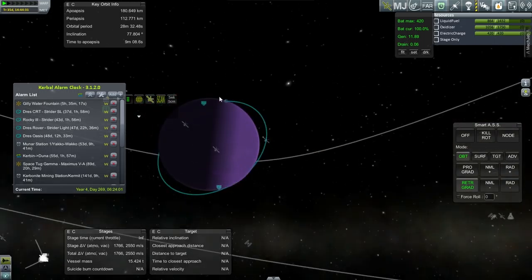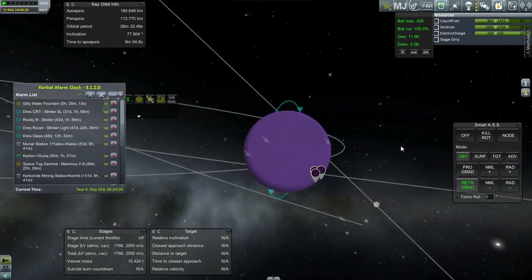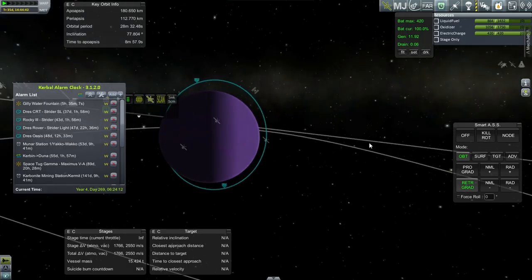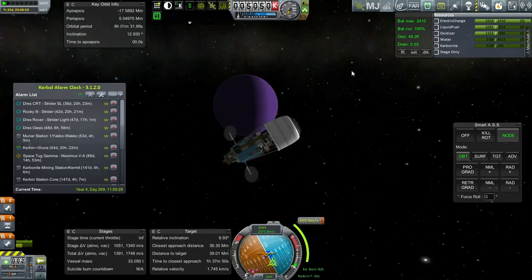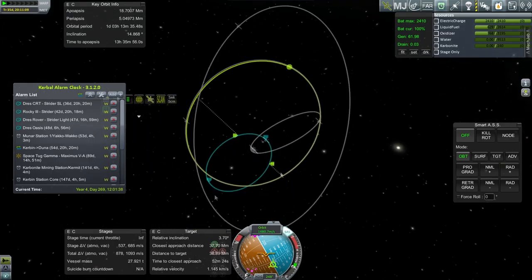I don't have an alarm to set for this — we're going to have to wait until Eve rotates in order to get to those spots. Let's tune into the Gilly Water Fountain and get it into orbit. I really want to put an alarm just to make sure I don't totally forget about stuff, but I guess it'll be alright — I'll just have to remember. Here we are at the node. We're keeping a safe distance from Eve because we want to transfer to Gilly, and getting too close to Eve will just hinder that.